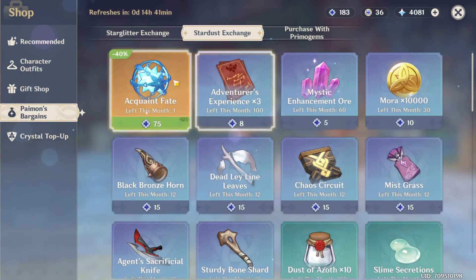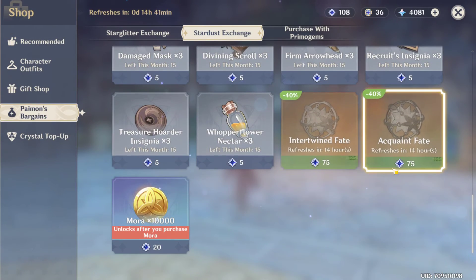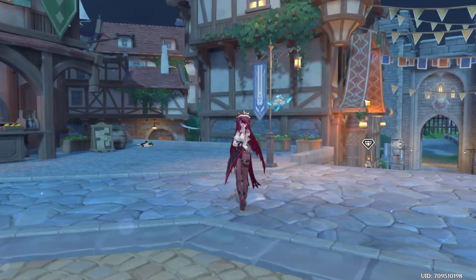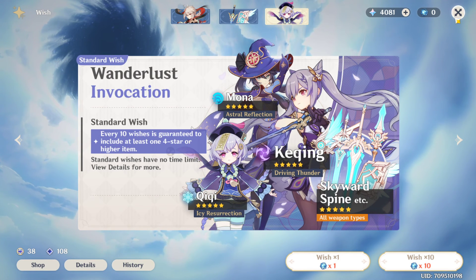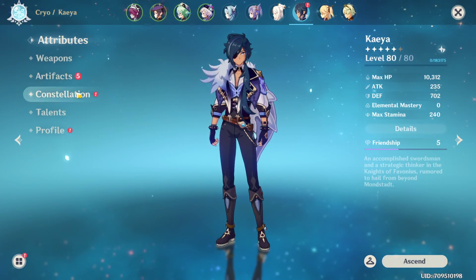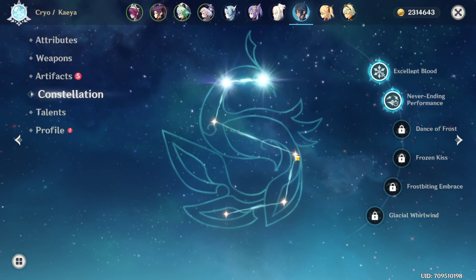I got another acquaint fate from the stardust exchange, so I'll show one pull on the standard banner. I got a 4-star — it's a character I don't use a lot, but I now have them at C2. Nice, another constellation unlocked.